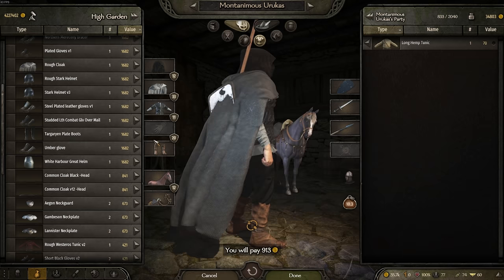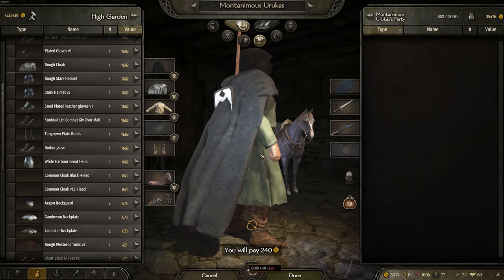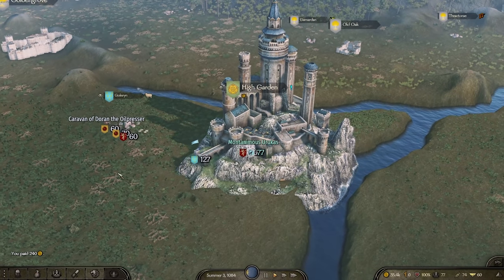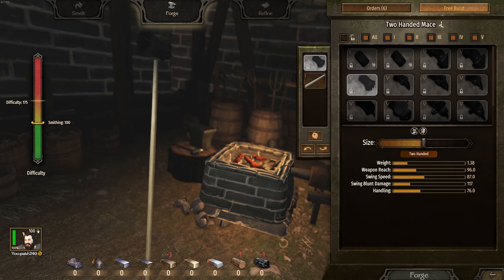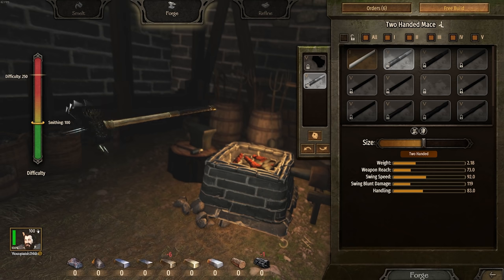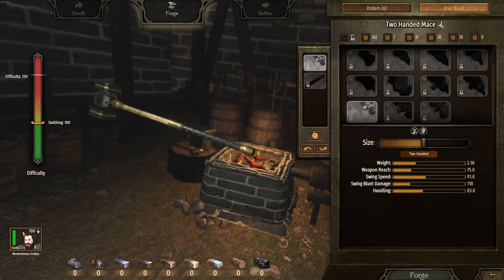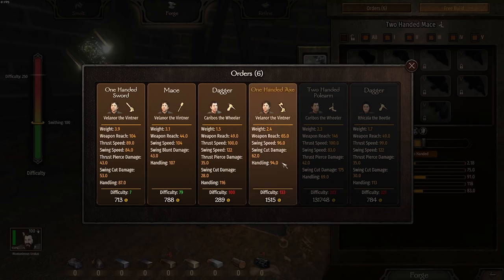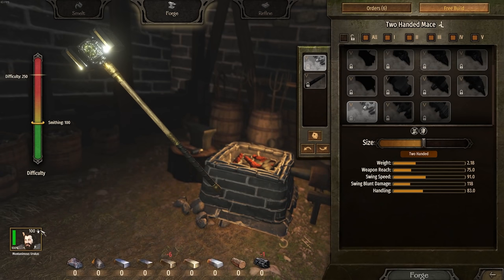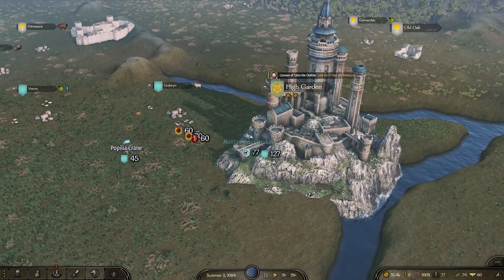We'll just win this stuff in battles and tournaments - I think that's the best way to outfit myself, because episode one being in the best armor would be a little bit cheeky. We can also do some smithing as well. We actually have War Hammers in this mod, which look awesome. I wouldn't mind equipping one of these and running in smashing people down. I might try and do some smithing missions later on because you can forge some really cool equipment.